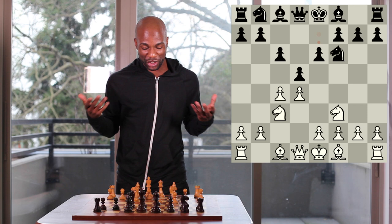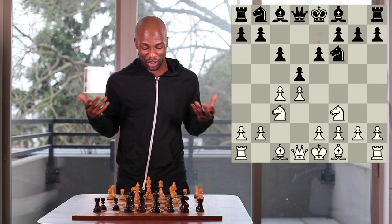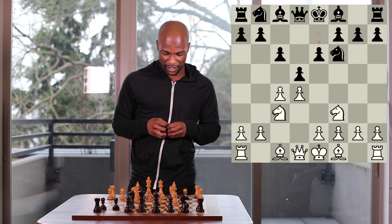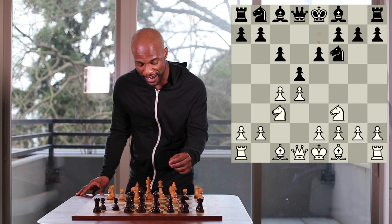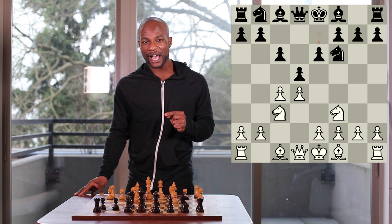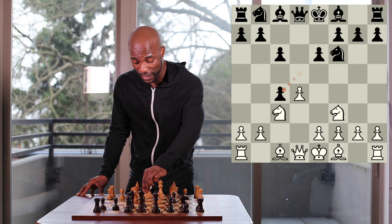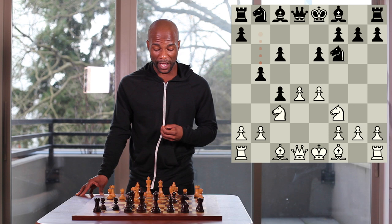You may wonder why black would choose to bring his pawn out to the e6 square, blocking the bishop on c8, when he has an opportunity to play for the idea of bishop to f5. In fact, the idea of the Semi-Slav is to intensify this threat of capturing on c4. If black had the right to move once again, he could now capture the pawn on c4, and if white were to play pawn to e4, black would have the move pawn to b5, which would be quite a pleasant situation for black.